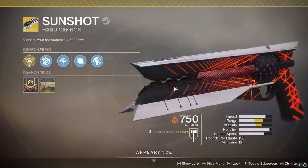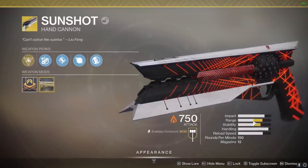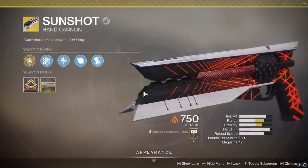Back in the day, the recoil was just going way too high, and now it's perfect. And make sure you guys get the Sunshot catalyst, because you get a lot of range and some stability, which is pretty good on the hand cannon.